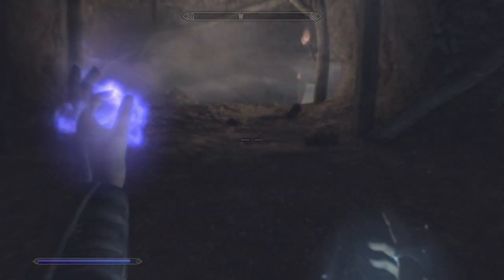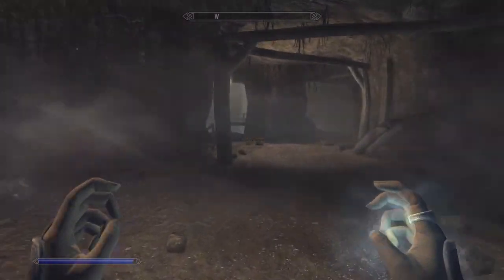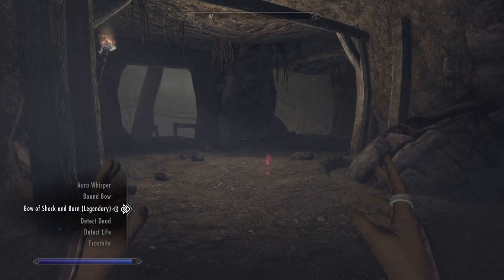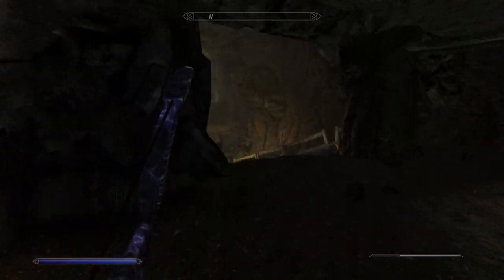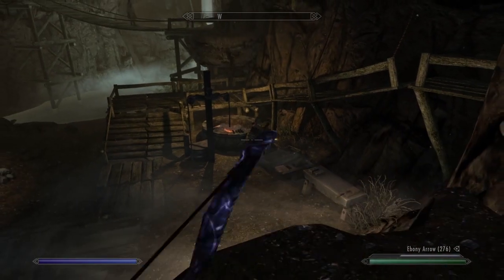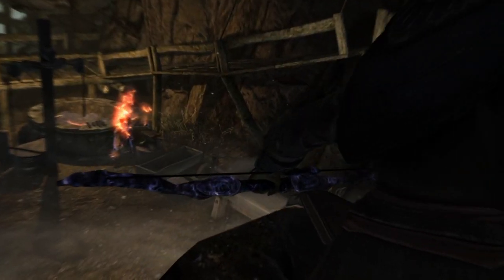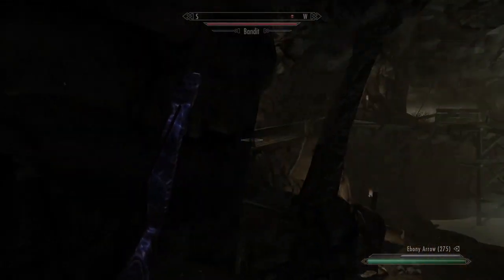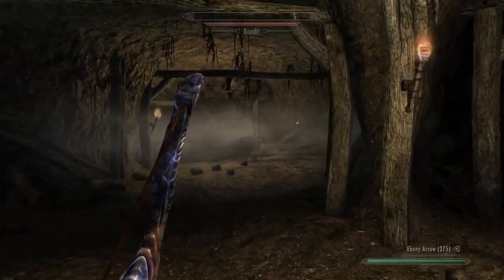I happen to know that the next person I see is that smith down there, so let's switch to my bow and snipe them. I have a very high sneak so they didn't really see that. I can go back here and hide and go back into sneak.